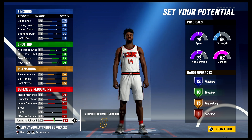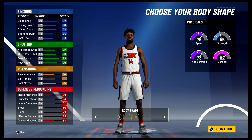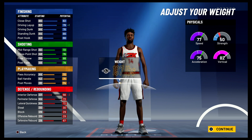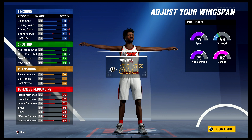Body shape doesn't really matter. Height is going to be 6'7", weight is going to be 190 pounds — that is his actual height and weight. For the wingspan, you're going to bring it down to 81 inches.